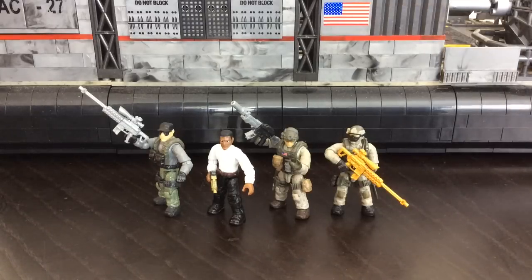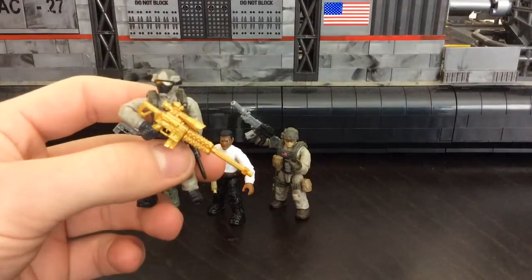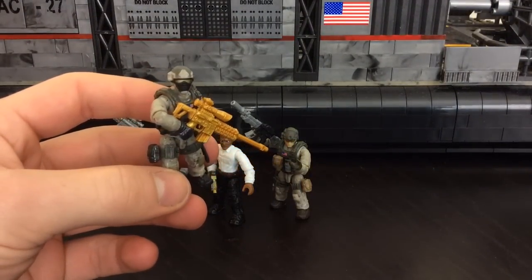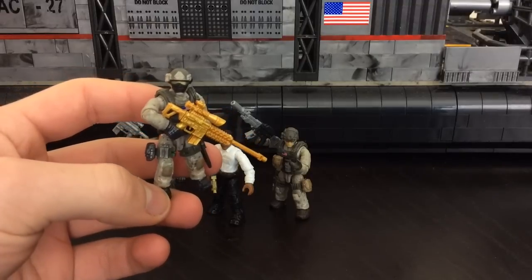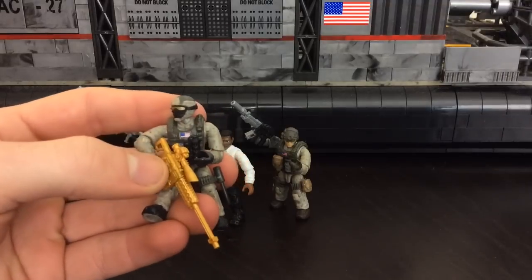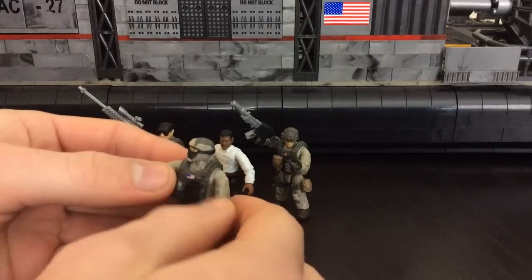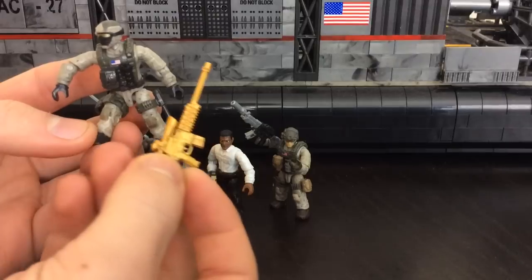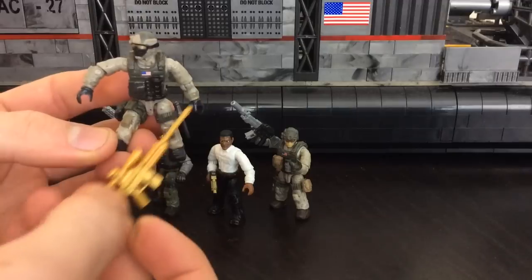Starting with the figures, the first one is Frost, your playable character in the Delta Force from Modern Warfare 3. It's a great sculpt with the usual articulation expected from Call of Duty figures. On his chest there's a printed American flag, which is absolutely brilliant detail. He comes with a combat knife and a golden weapon from multiplayer — not really relevant to Frost, but a great little bonus.